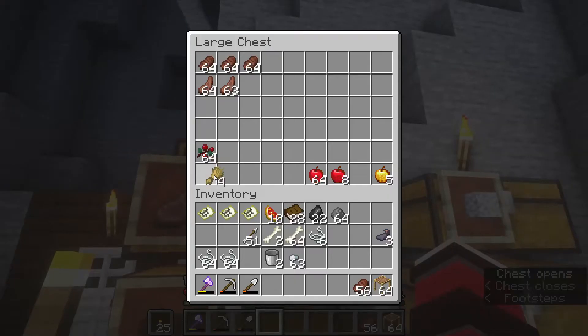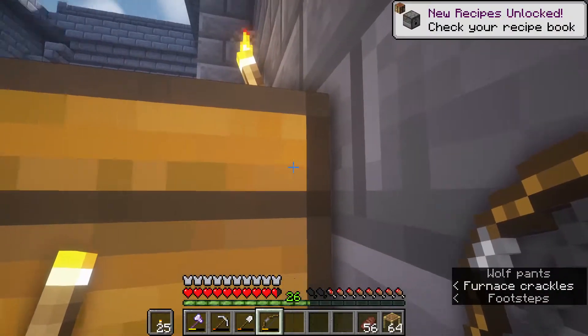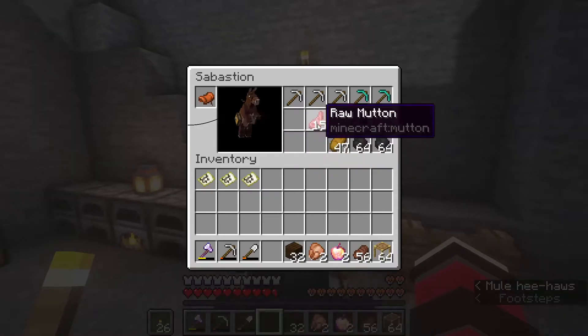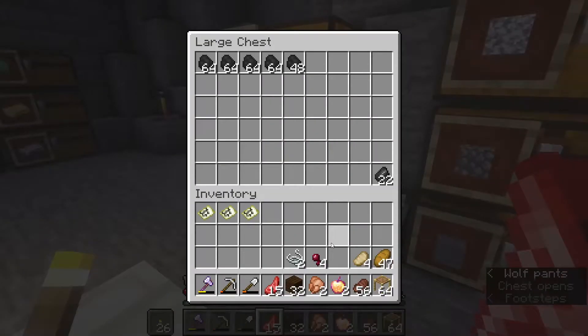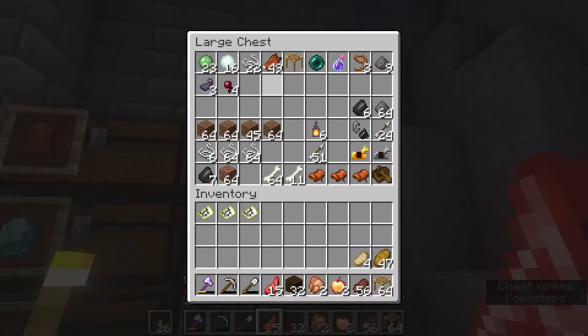It's the second time I've thrown a torch above this chest. I picked up a bow for the first time - now I can make dispensers! Sebastian, what do you have for me? We still need about 10 more chests than we actually have, but good enough for who it's for.